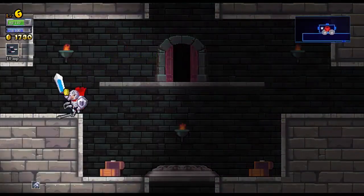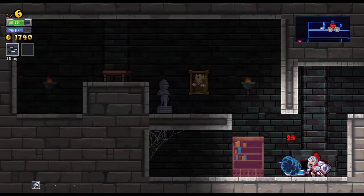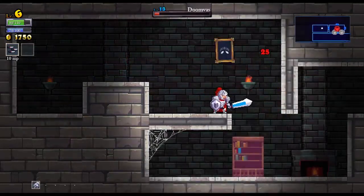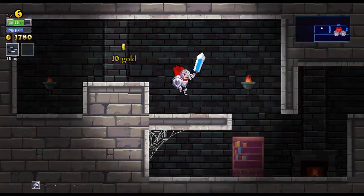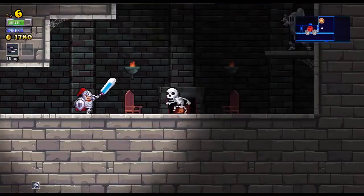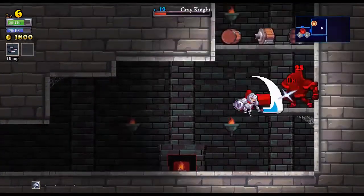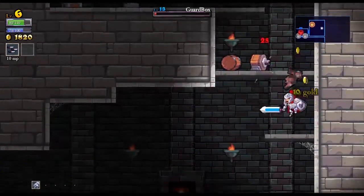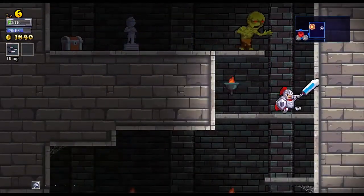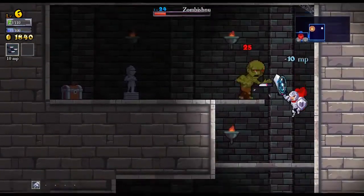If we can fill our HP all the way to max we'll give the boss a shot. Actually no — we'll try the boss in a minute. I'd like to try and get some more chicken first, because we can probably beat him with this character. We don't have any form of — a zombie! Never mind. I think that's a level 3 zombie. What a dick.